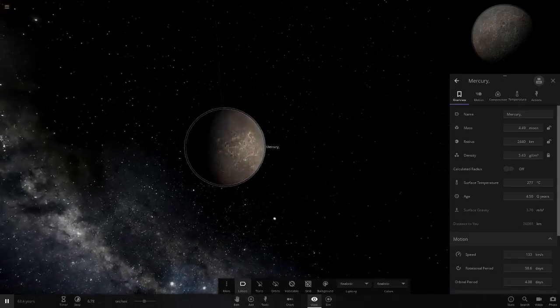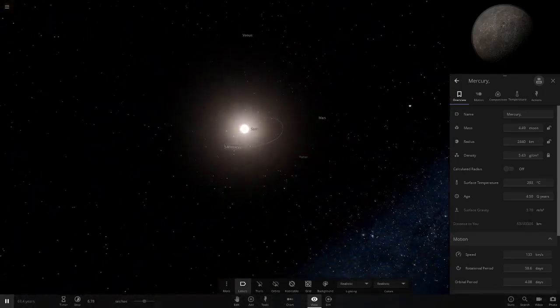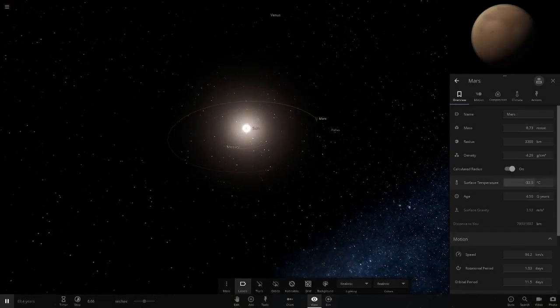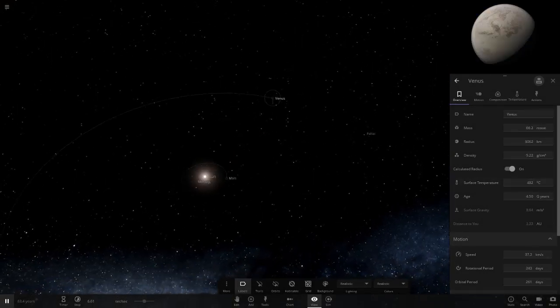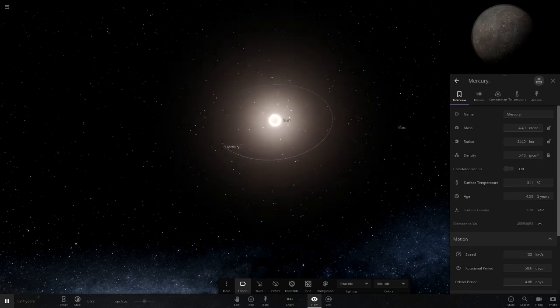Watch that temperature shoot up — it's already gone up into the 200s rather than the 100s, and it's still increasing. Mercury could start vaporizing. Mars is also warming up — not surprising. Venus is sitting at around 482°C; let's see if it cools down. Earth will be the same, and we don't really need to check the gas giants for now.